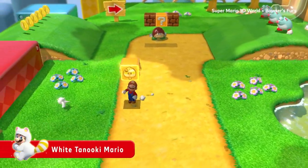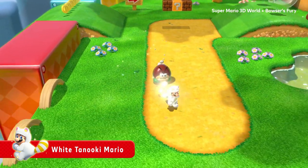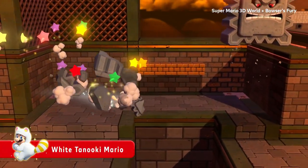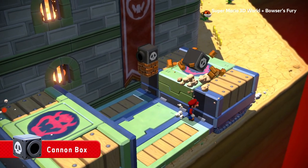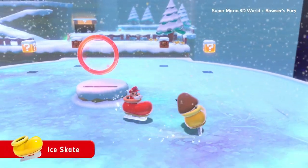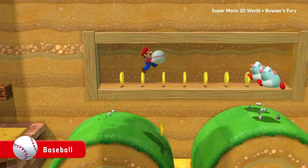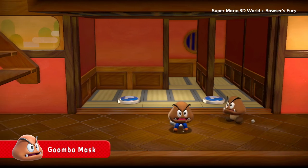Feeling like you just can't beat a course? Try using this — you'll transform into White Tanooki Mario. It's nice for beginners who want the help. Beyond transformations, there are many boxy items that work wonders: skate across ice, throw baseballs, and much more, with many different items that vary up your ventures.